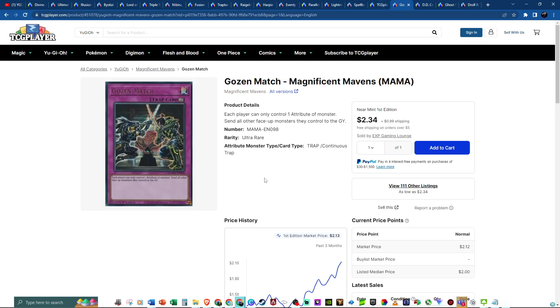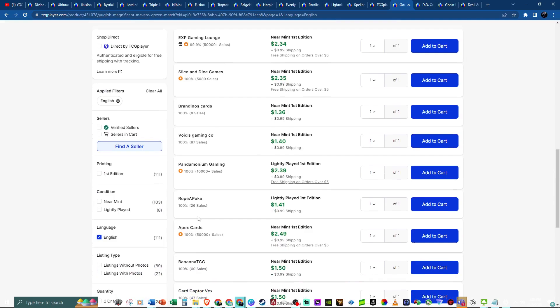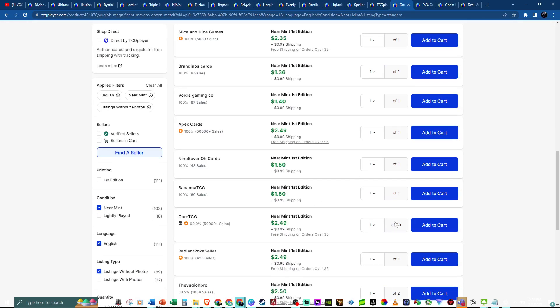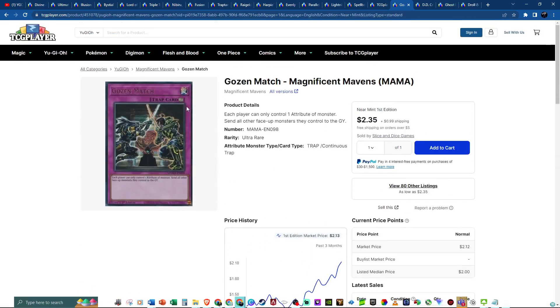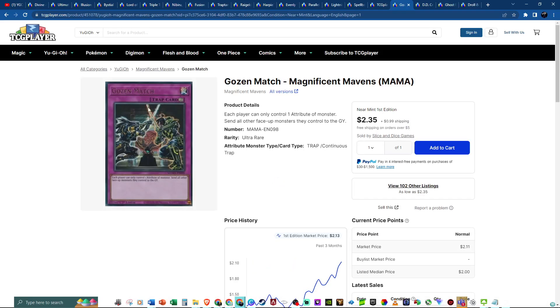Gozen Match, guys. We're going to be coming out with a Floodgates episode probably next week — covering this card and all its different printings, along with There Can Be Only One, Rivalry, and all the great Floodgates for decks like Subterrors. If they're not banned, they're legal and they're broken. But for now, look at that spike — it used to be a $1 to $1.25 card. If you clean the listings up, we're looking at under 100 listings — around 80. It's now a $2 to $2.50 card. Not bad at all. There are commons and super rares as printings. The Ultra Rare from this set looks clean.